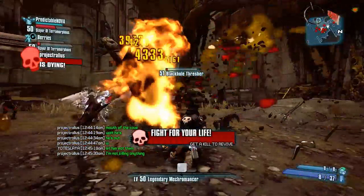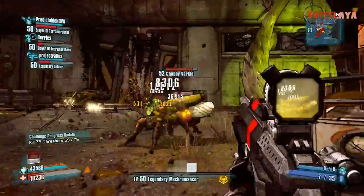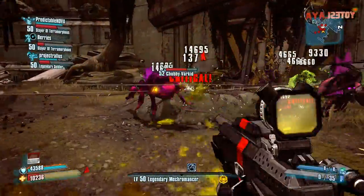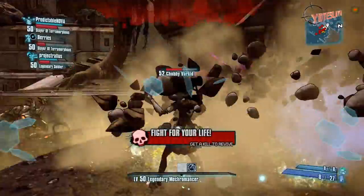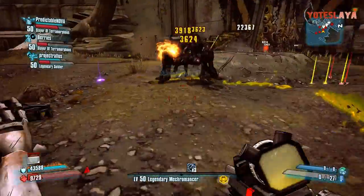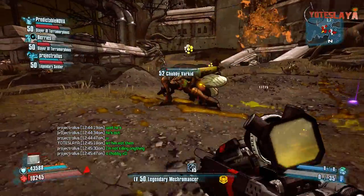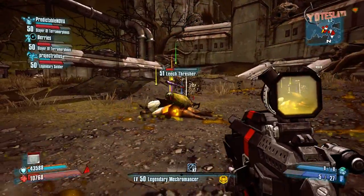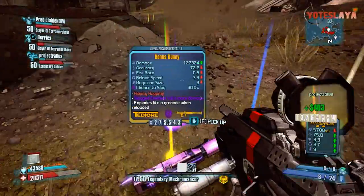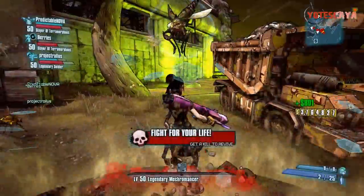We were actually farming for Vermivorous when this happened, that's why it's all hectic. But you can see there is a chubby varkid. I do go down a couple of times, but if you've farmed Vermivorous at all, you know you get your ass handed to you a few times during the process. You can see the chubby varkid does drop the Bonus Bunny for me.